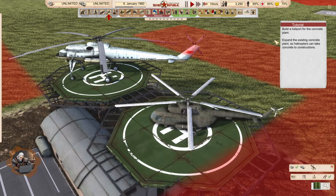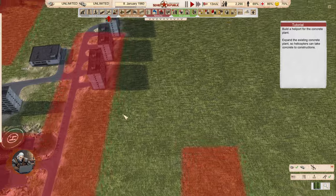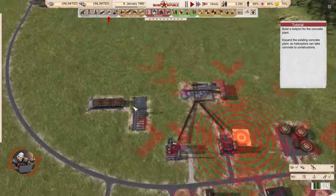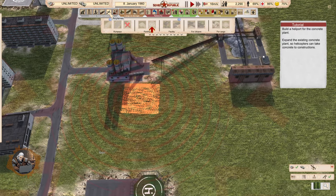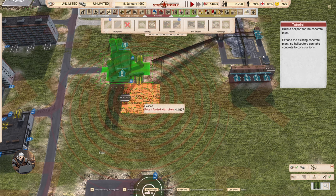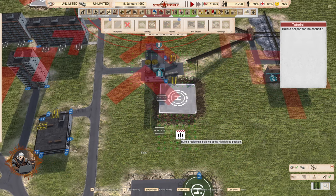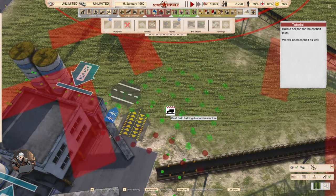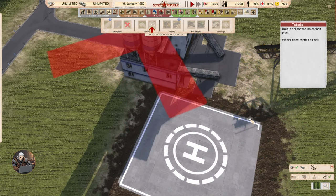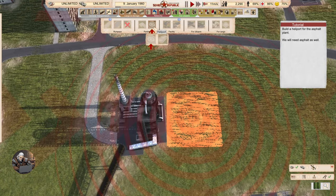Build a heliport for the concrete plant. Expand the existing concrete plant so helicopters can take concrete to constructions. So all of these buildings can have a heliport now? But how do you know if it's connected? Build a heliport for the asphalt plant — so basically for absolutely everything.